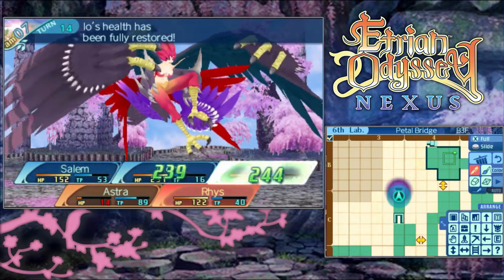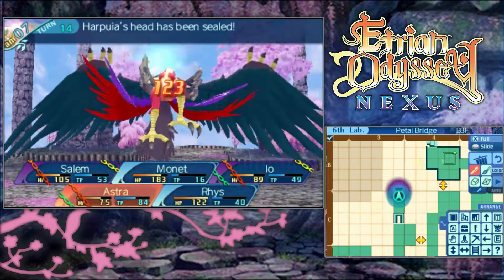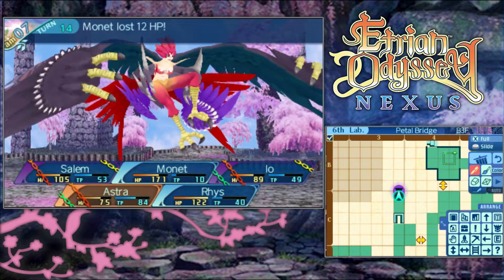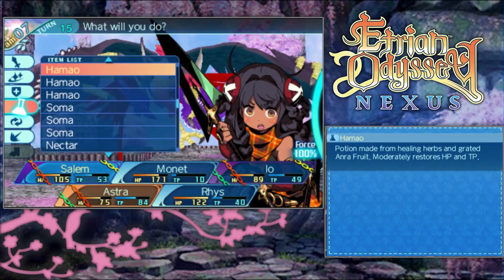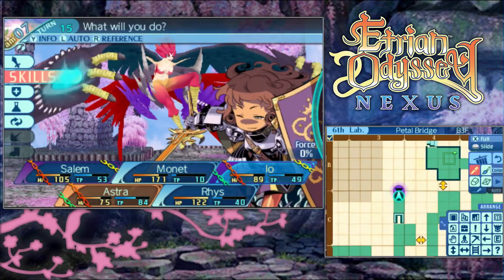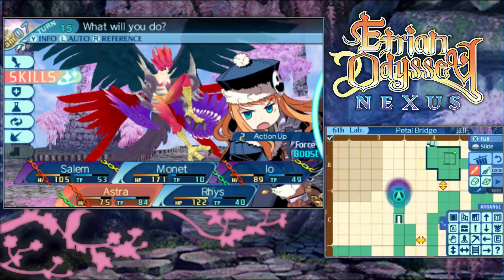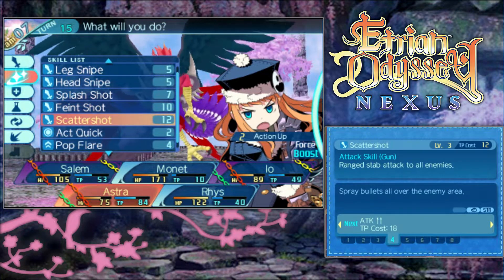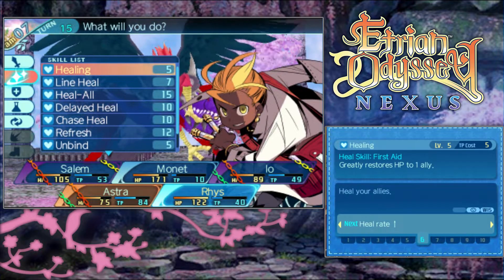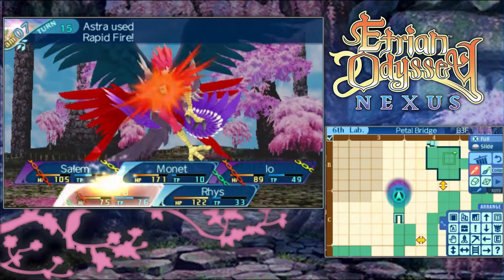About halfway through the battle, I'm feeling it's a good enough time to reset. Got them both! Using the last of our Theriaka Alphas... actually, Io can handle herself with a clear mind since she still has access to attacks. Act Quick - nah. Go ahead and do a Rapid Fire. And Rhys will Star Drop - there we go, the defense down, always gonna be useful.